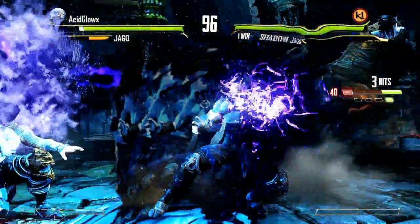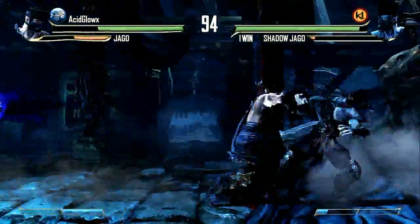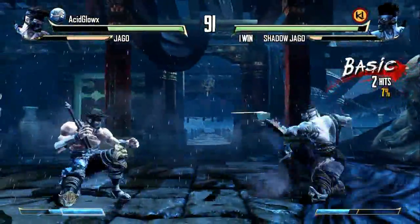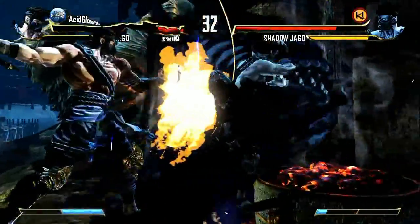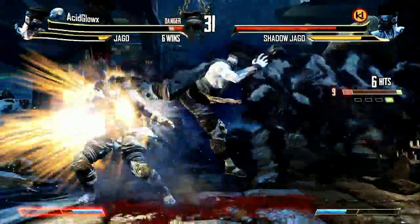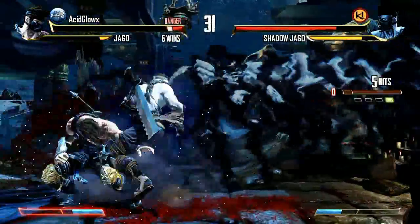The way I see ultimate combos is more like a cinematic finish for the end of the round, whereas ultra combos are more like a way to get really high hitting combos. If they incorporate ultimate combos for the rest of the cast, that'll be really cool. Also, upon using instinct mode, the boss version of Shadow Jago can actually deplete the opponent's shadow meter as he's hitting them — that's something different from normal Jago's instinct mode.